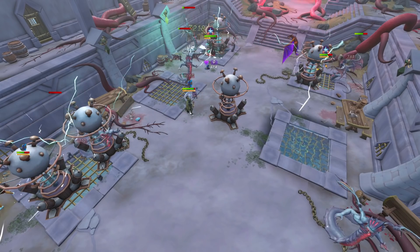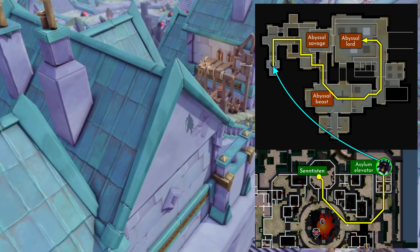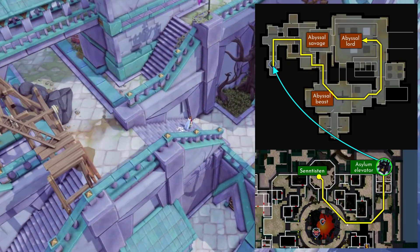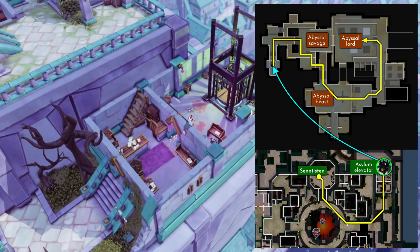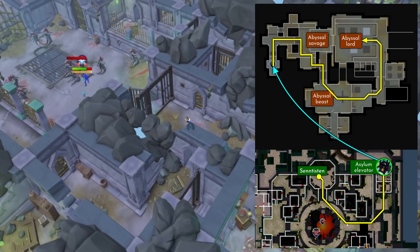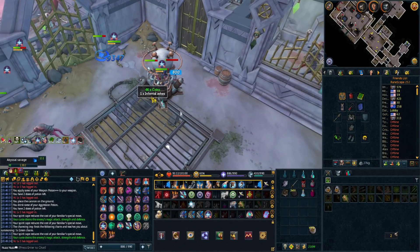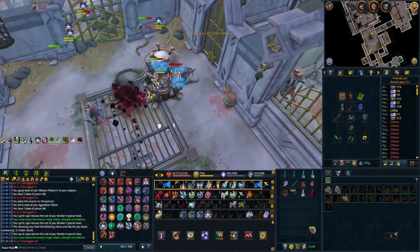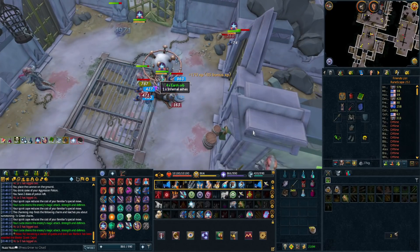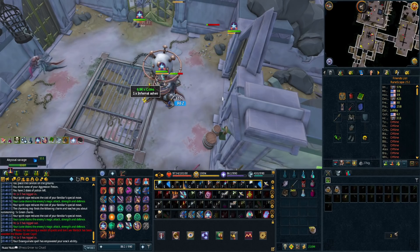These creatures are located in the city of Centizan. I'll show me running there on the map — it's very simple. They're on different levels in the Abyssal Asylum, which was just released with all these creatures, so it's pretty simple to get there. Now I'm going to go into the gear and inventory setups. These setups basically work for all the creatures, whether you're going to the lower-level or higher-level ones.